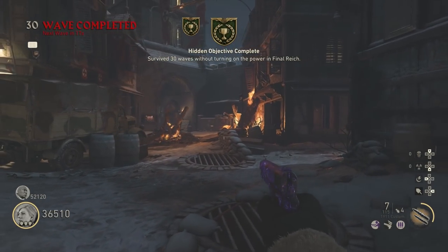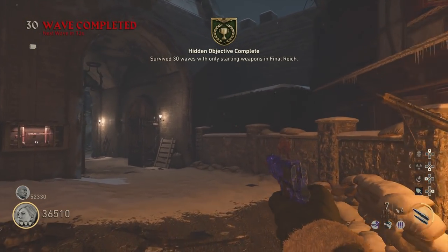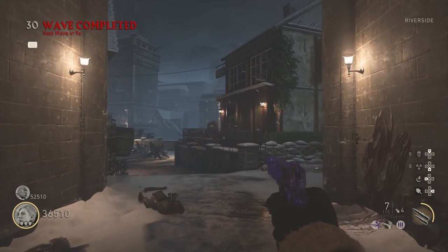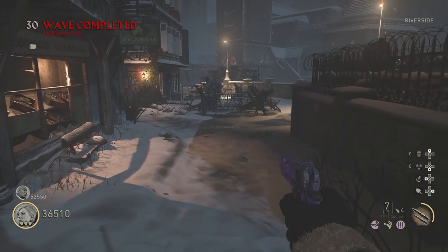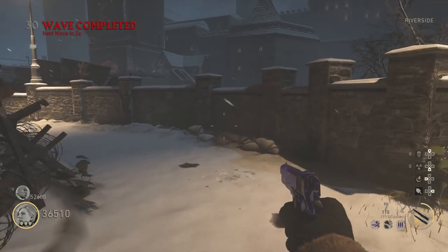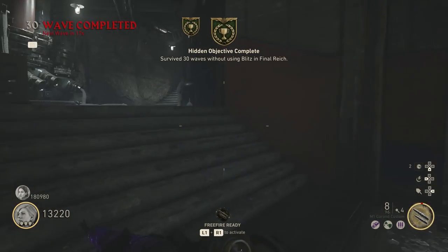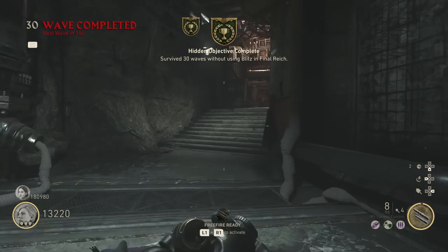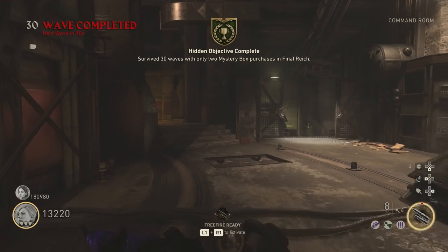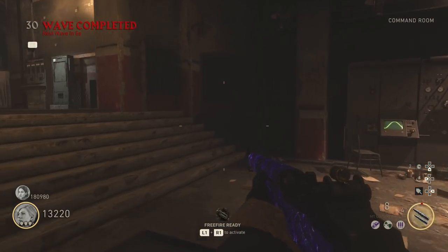It's the same little emblem and it's talking about round 30. Right here I survived 30 waves without turning on the power, and then 30 waves with only the starting pistol — that one with the starting weapons only. Obviously you can bring in different types of weapons like shotguns or snipers and always pack them. The next one is to go to round 30 and not buy any blitz — the blitz are the perk machines. You can get the armor, but you're not allowed to buy any of the perks.